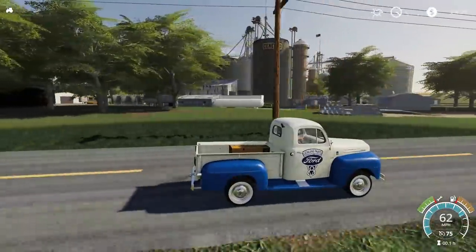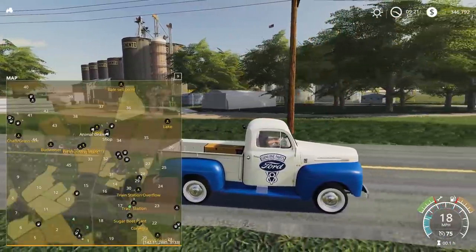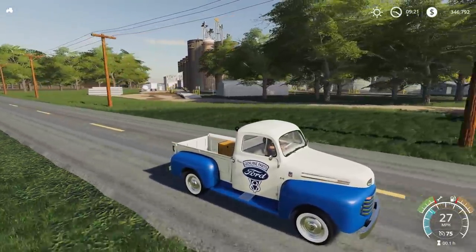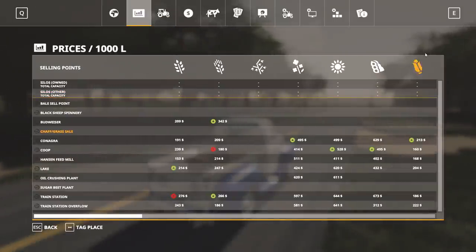I've got to go over these quickly because this is going to be a crazy long video. To our left here is the train station, with the train station overflow behind it — this is where you can sell a lot of grain. Based solely on corn prices, this might be one of the higher-priced locations. It fits in well and is fairly high priced compared to some of the others.